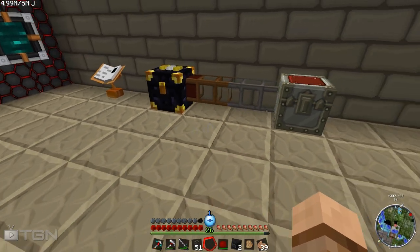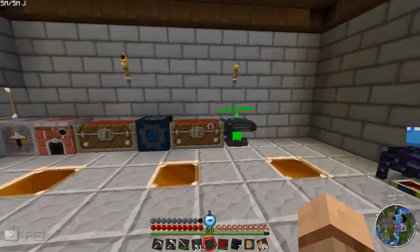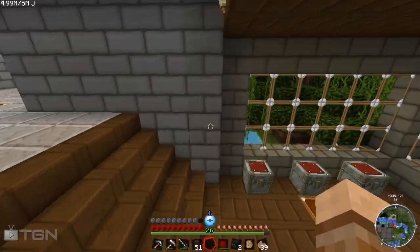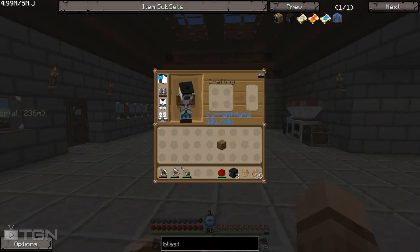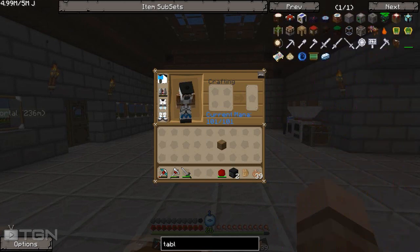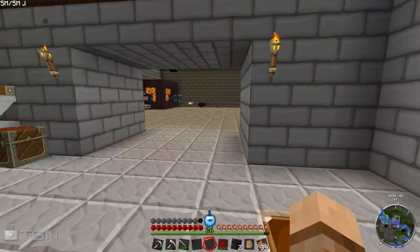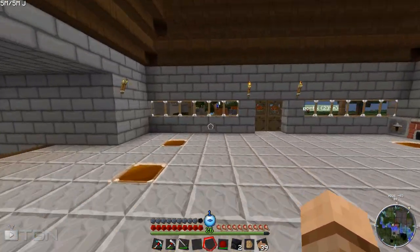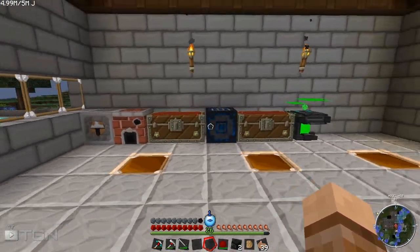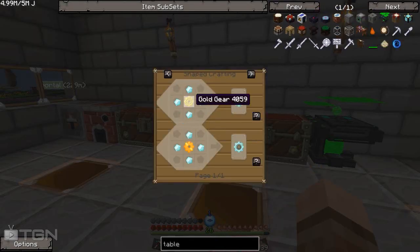We need a way of powering the wooden transport pipe so we can get all the items out of there, and I am 100% tired of making redstone engines. So what I think we're going to do today is make an assembly table. I need to do some mining anyway because I've been neglecting it, and everyone knows what happens when you neglect the mining — you get poor, and no one likes being poor.